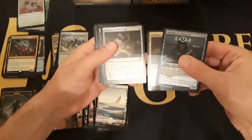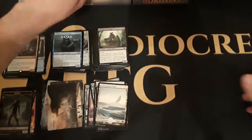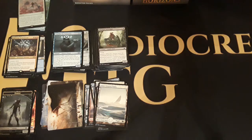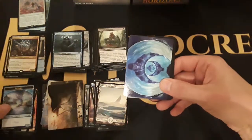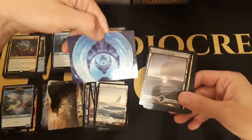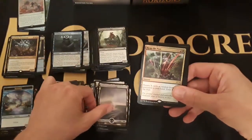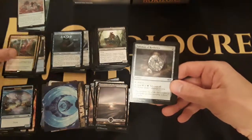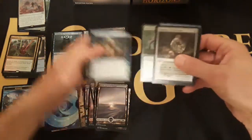Got a zombie with an elephant, Soul Herder, a plains with lightning, Etchings of the Chosen, and a Talisman — I'm not sure if it's a duplicate, I recorded two tonight. Got a golem with an illusion. Got Scouring All Possibilities with a snow-covered swamp. There's an Archmage's Charm, Fact or Fiction, and a shapeshifter — that's a spider-shapeshifter.